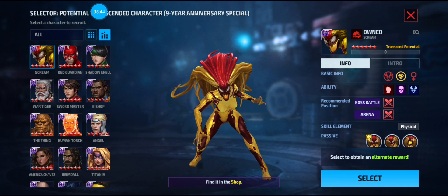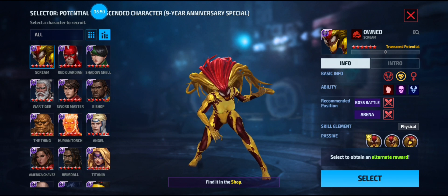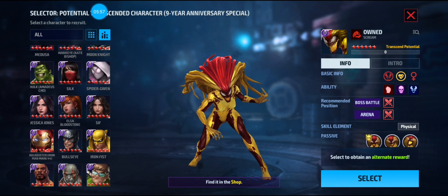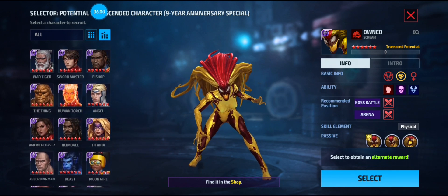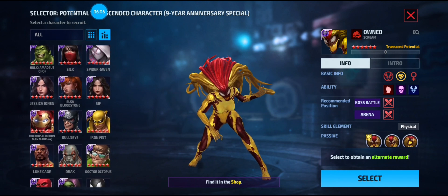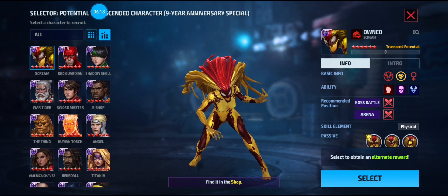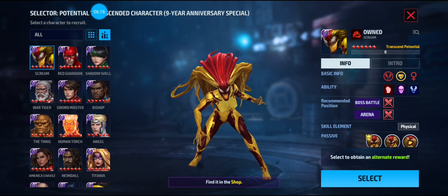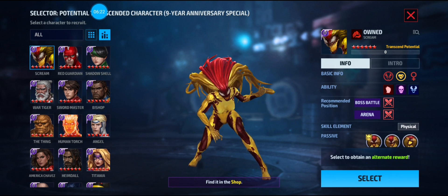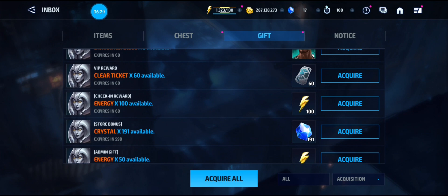Scream is definitely a good free-to-play combat female character — very proc-friendly. So with this second Transcendent Selector it really depends on your account, but after Shadow Shell I'd probably say Sif, Gamora, Doc Ock, Beast, Titania, or Scream are your best choices. Unless you need a specific character for story mode — Heimdall, Angel, Human Torch, and others are in there too. Make sure you log into the game and get these rewards.